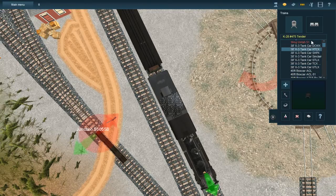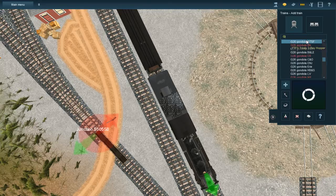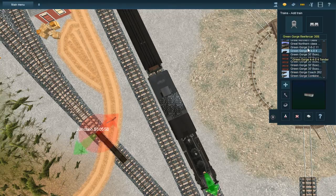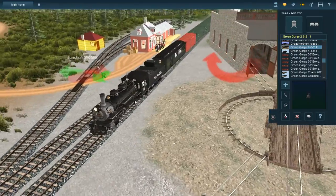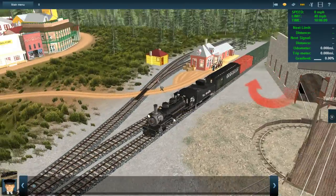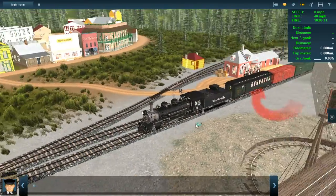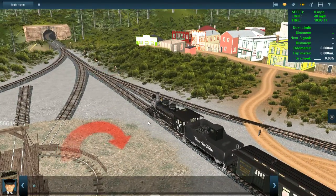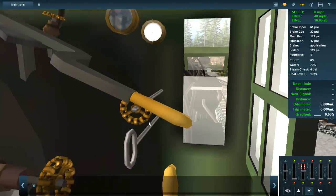Everything is downloading currently — reefer cars and stuff like that. These two downloaded but they don't have tenders, and it's currently downloading assets for something. I had to throw on a Rio Grande tender for this guy. If we need help, there's a unit 51 on the DLS that's not broken, which is nice. It's got a custom cab.